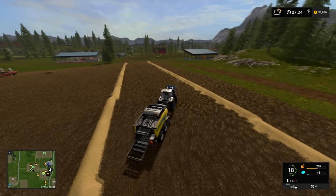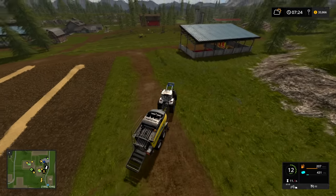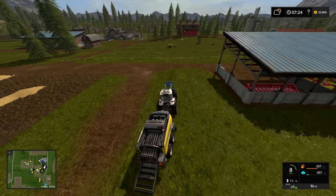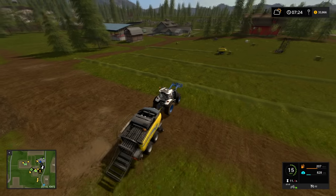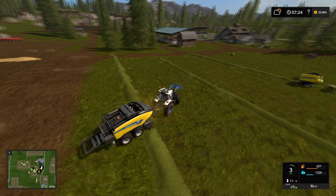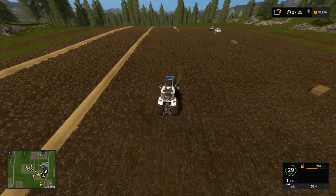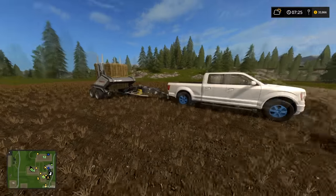If I want to unload what's in the baler I can turn it off and hit the unload button. Say I have 431 pieces of straw in the baler but I need it to pick up grass — as soon as you pick up something new it converts everything else to that material. All 431 pieces of straw will convert to grass. Then if I pick up hay it'll switch again. You can watch it in the bottom right corner. So you don't have to worry about cleaning it out — the game takes care of it.